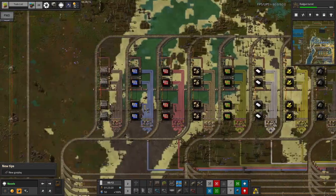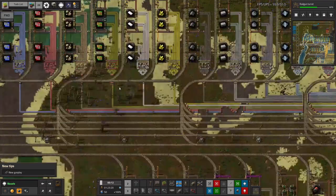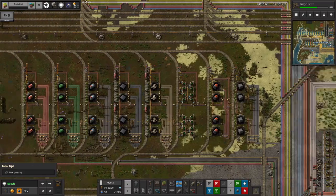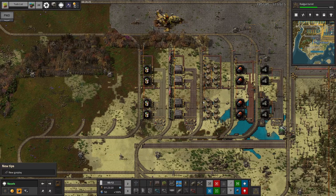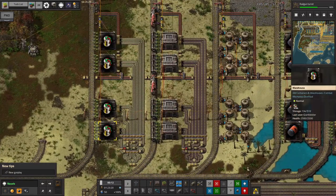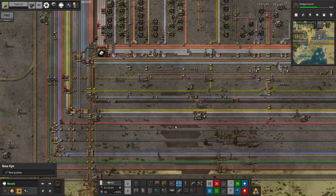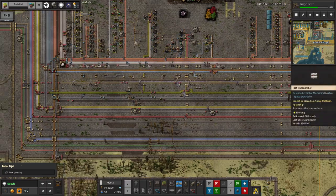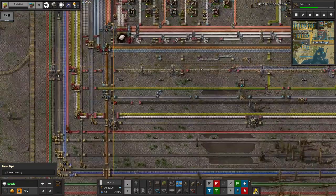We ran out of space over here because we were starting to encroach on the water and other builds. So we've got a second row of stations down here, and then a third row just getting started as well. We've got a lot of things being brought in onto the bus, including the most recent addition: lithium sulphur batteries. These are coming onto the bus over here. We have quite a wide bus at this point — fairly spread out because we've got other things going on partway along it.